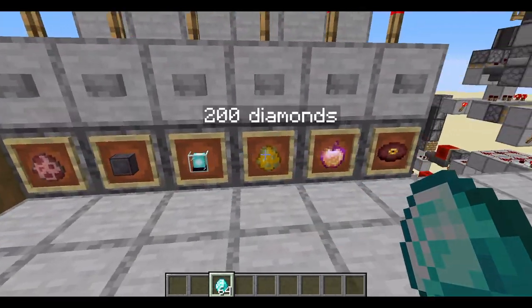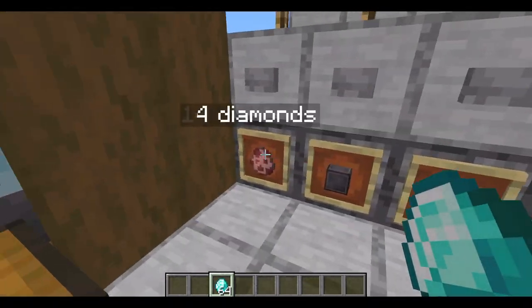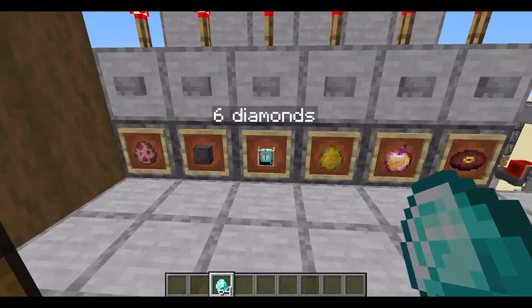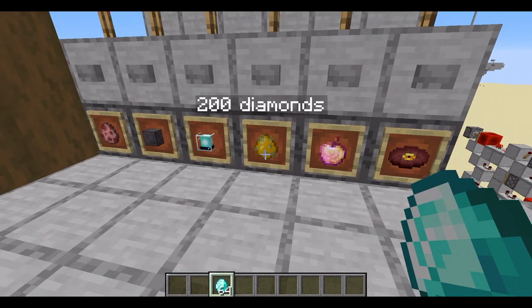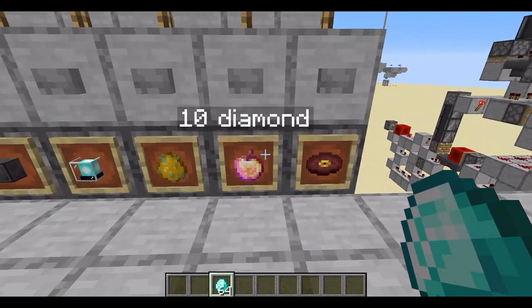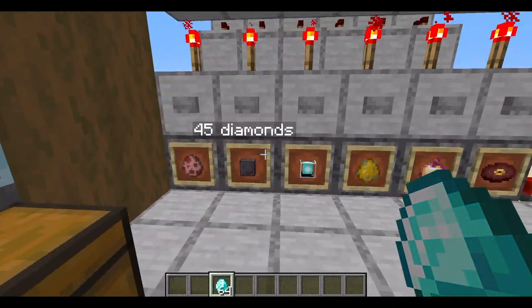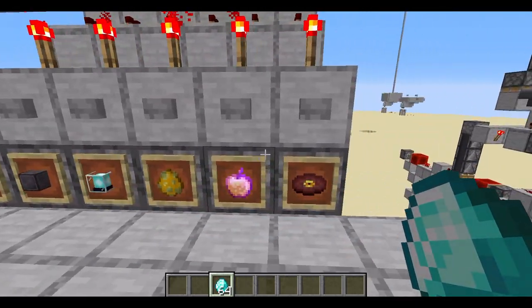I've got a row of items with different prices. You can do any price you want — it doesn't have to be an odd or even number. It can even be really expensive items, like 200 diamonds or 200 diamond blocks. That's why I like this machine so much — you've got a lot of choice. And because it's tileable, that makes it ten times better.